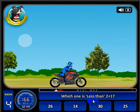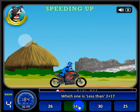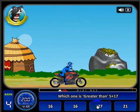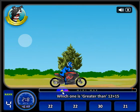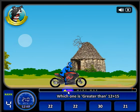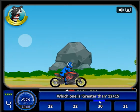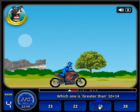It says which one is less than 2 plus 17 — 19. Click that one. Click that one. Now speed's almost max speed. Here's a little mini map. It shows the start and finish. The red racers are my opponents. I'm in white. And I'm in fourth place. So let's try to catch up with them.